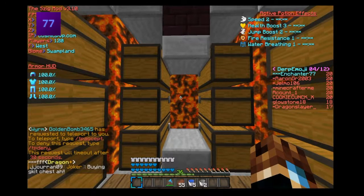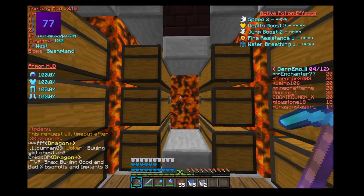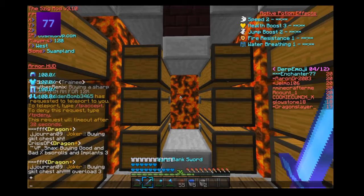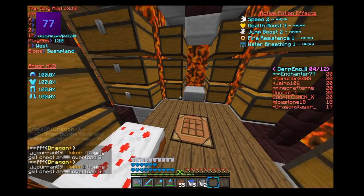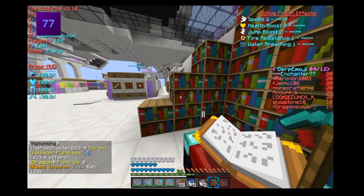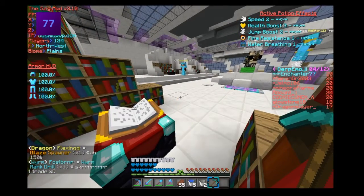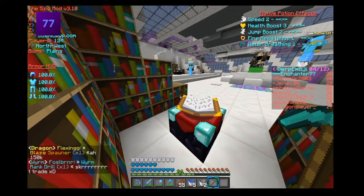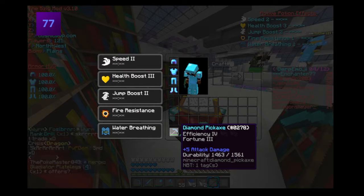Now I'm going to go over to the shop and we're going to enchant a pick — hopefully we'll get silk touch. I'm currently at the shop near the enchantment table with the most bookshelves, the most you can have. My pick that I'm using right now is Fortune 3 Efficiency 4, that's why I was getting so many drops.